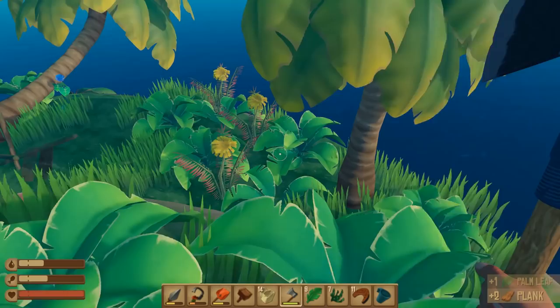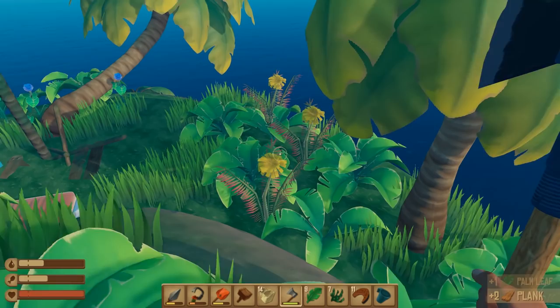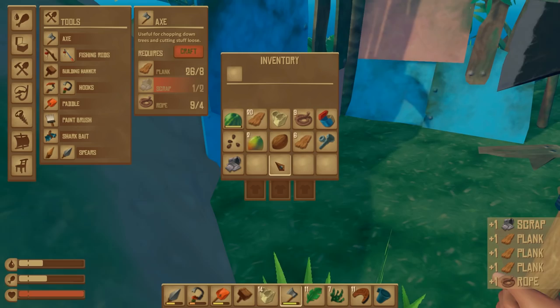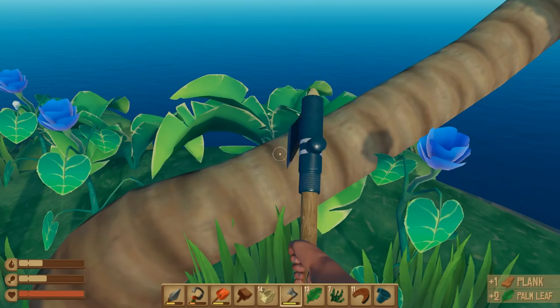I'm thinking about how I want to build the base in my head. I think the first floor is definitely going to be drop-off chests and stuff to make food and water. The second floor will probably be all kinds of stuff actually. Maybe I should put all my crafting stations on the first floor along with some chests — and the chests on the first floor I'm going to consider drop-off chests.